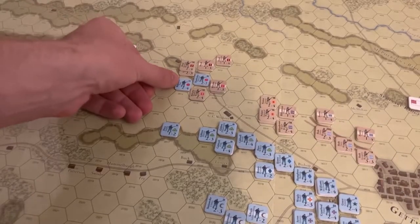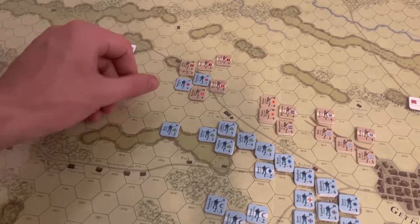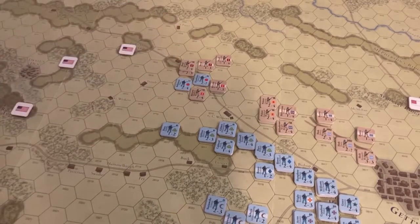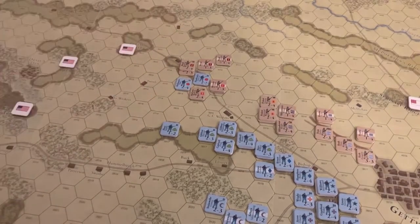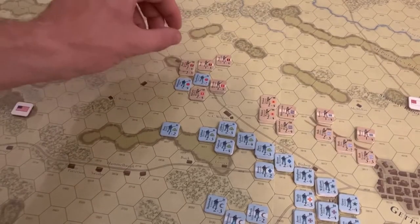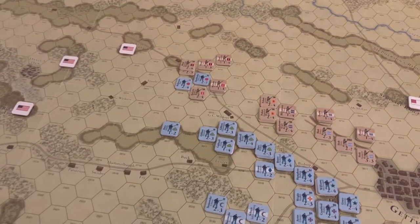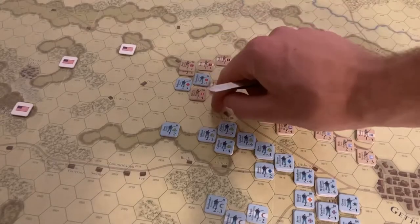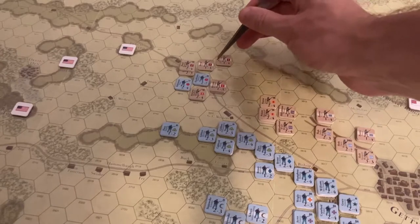Somehow, the First Corps survives. They did take a couple of casualties — Paul survived and didn't have to fall back. The Stone Brigade was destroyed, but Vermont held on, rolling a one, which is an automatic success no matter the modifiers. So even with a large flank attack, you still have a one-in-six chance of surviving or taking a step loss. That's what happened — one of McClaws's brigades was destroyed, and Hood had to fall back.